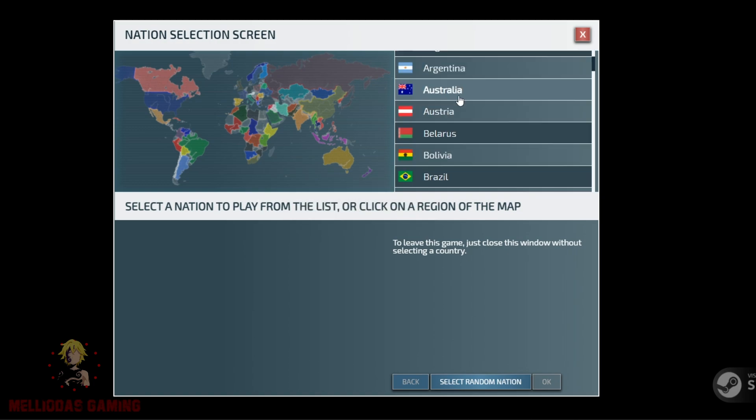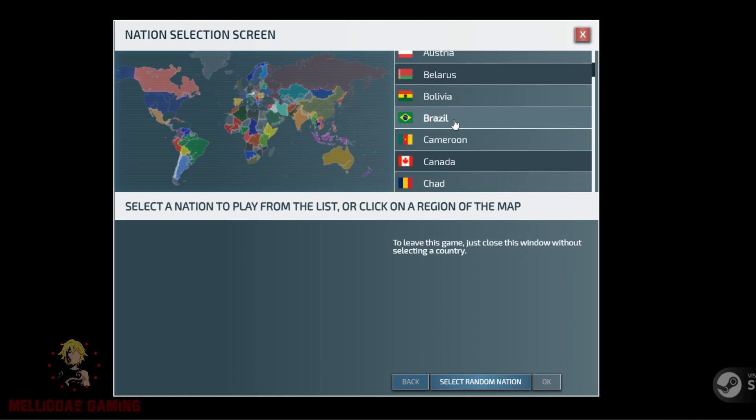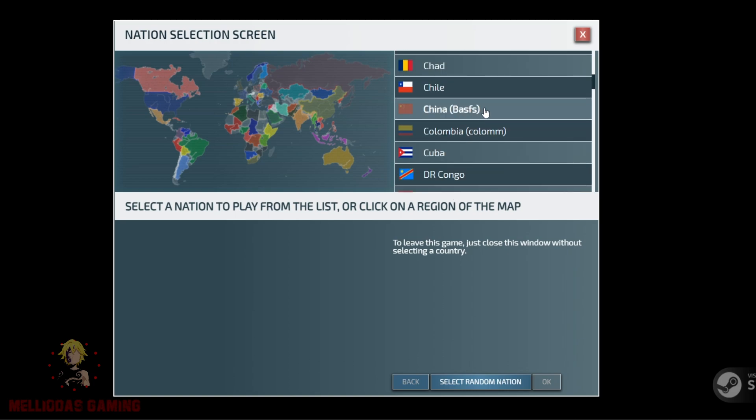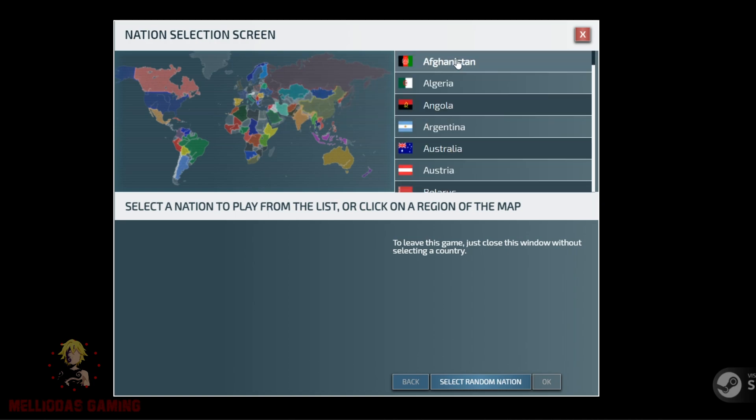We chose World War 3 for a speed game. It has 64 playable nations. Here in front of you is the list of the nations — you can see China has a username next to it, which means China has been taken. Chile is not taken because there isn't a username there and the nation on the map is still bright.